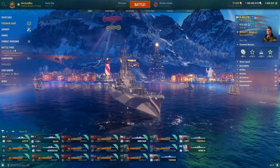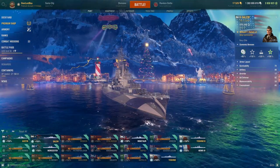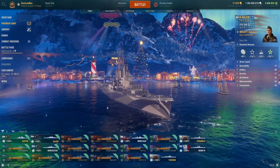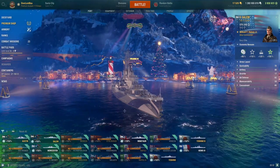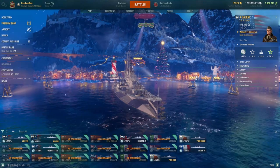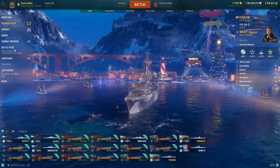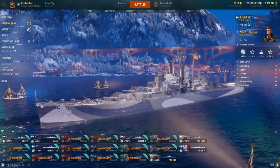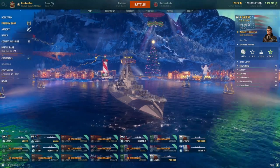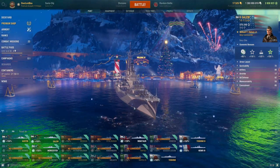The first ship is the Salem. The Salem costs 240,000 coal. It is a US tier 10 heavy cruiser and is similar to the Des Moines, but has a super heal and an inferior 8.5 kilometer radar instead. Otherwise it has the same hull and guns. It specializes in fighting other cruisers while giving up utility. It is good in randoms, good in ranked, and sees use in lower leagues of clan battles.